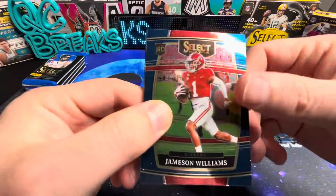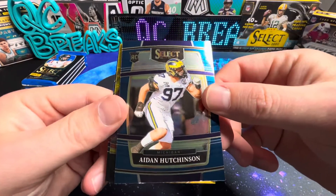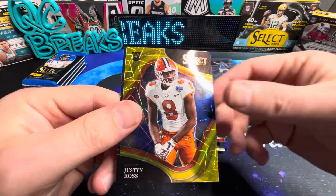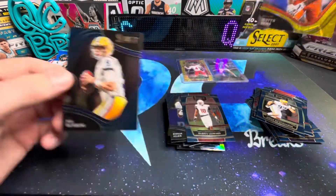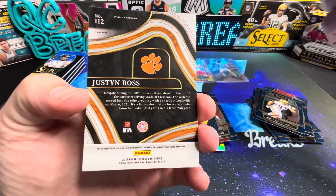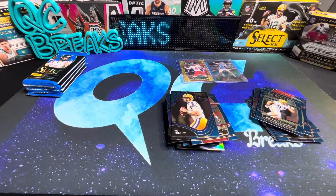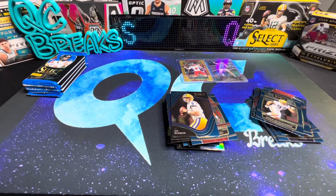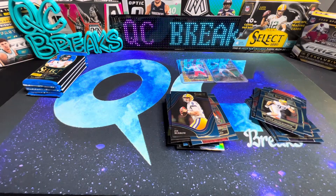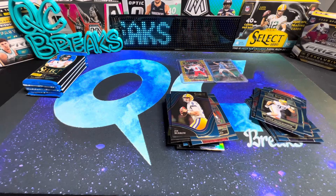There's a Jamison Williams. Darius Leonard, Aiden Hutchinson, and Justin Ross. This is Joey B — rookie from Clemson — that's the field level. Great looking card, we'll sleeve this one up as well. I don't know if it's one gold laser per blaster, but they are some really good looking cards.